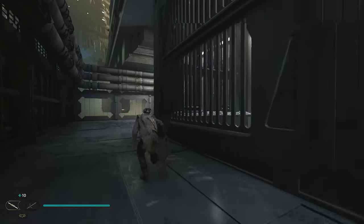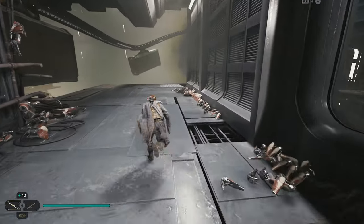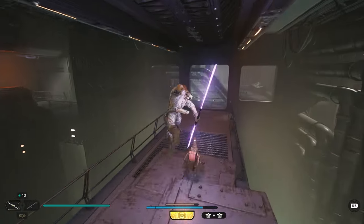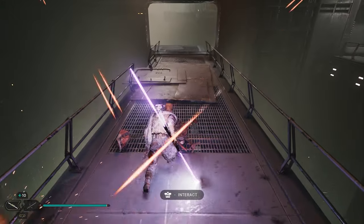Once you grab this one, we want to go get a scavenger droid — follow this path all the way around the back, and right over here to the right is where you'll find him. You'll need to be pretty quick as this guy takes off fast. Chase him down and when you catch up, take him out. Once you take him out, he's going to drop a treasure you can pick up, and that's going to be your next collectible.